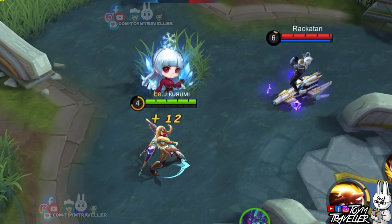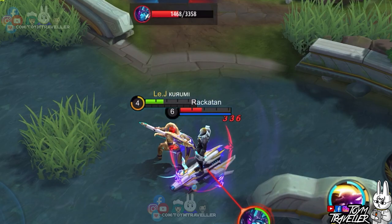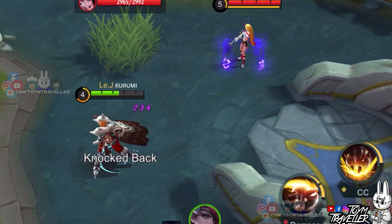Next, we have Gord. Let's see if the stun from Hilda's ultimate skill can cancel his channeling. As you can see, Gord still fires his beam even after being stunned temporarily. Gord is indeed one unstoppable being with his ultimate skill.